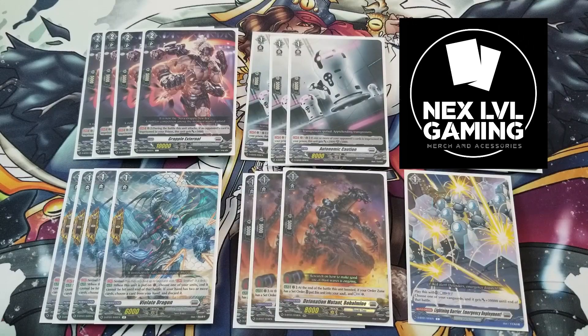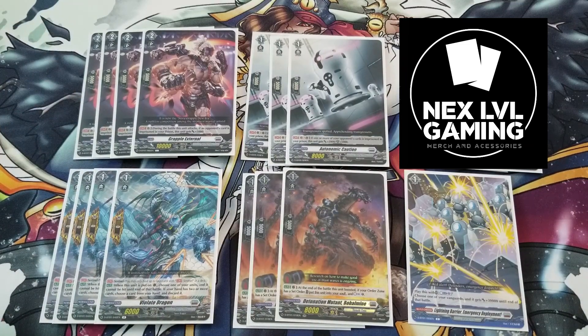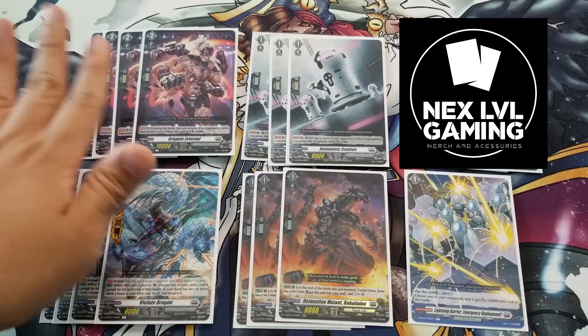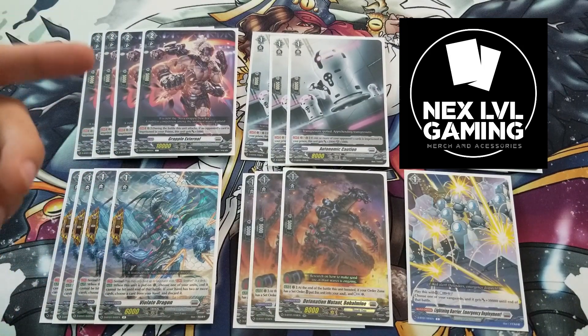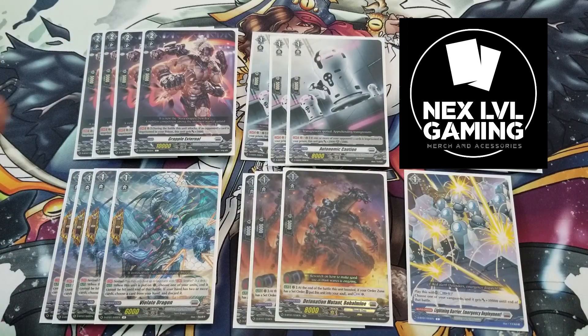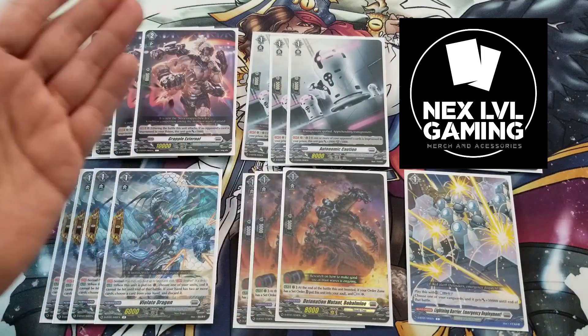Now for cards that get benefits from imprisoned units or help with resources. For the Grade 2, Grapple External — we're playing four copies. It has a simple yet effective skill: during the battle that this unit attacks, if your opponent's card is imprisoned, this unit gets plus 5k. That helps reach the 23k mark. It's also great in the early game — if your vanguard imprisoned something via the Grade 2, Grapple External goes live immediately, so you can drop it with an 8k booster and make a 23k column right away.